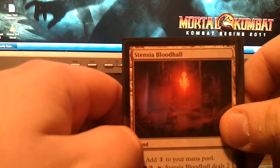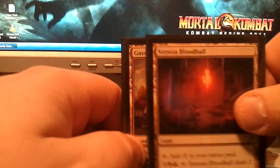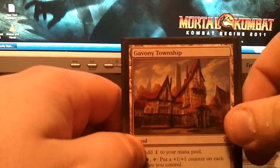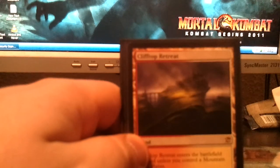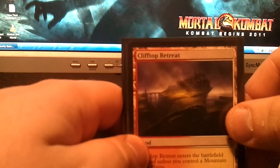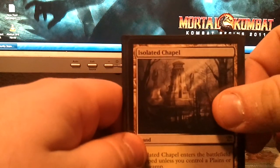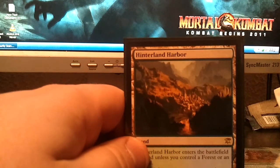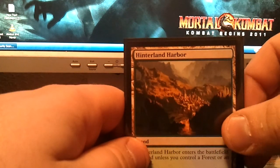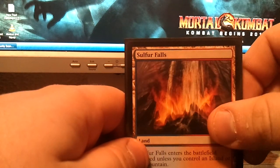As far as lands, I got a ton of the new lands. I got Stensia Bloodhall, Gavony Township, Clifftop Retreat, Isolated Chapel, Woodland Cemetery, Hinterland Harbor, and Sulfur Falls.